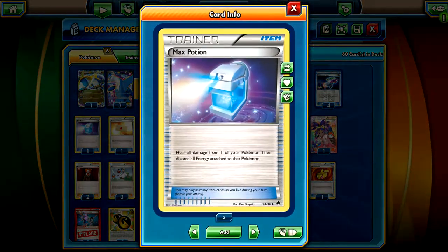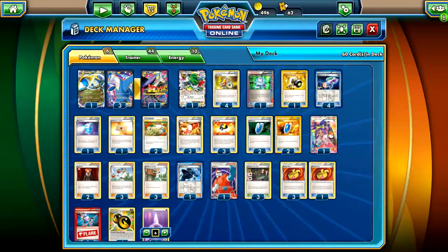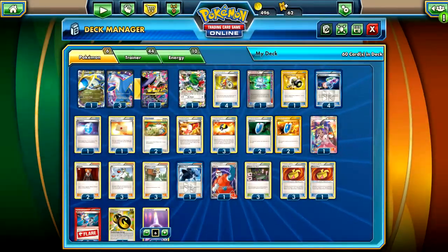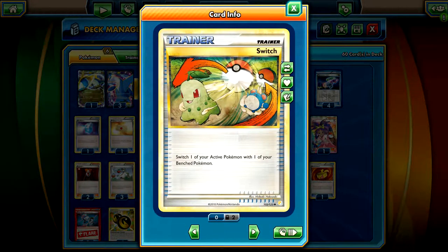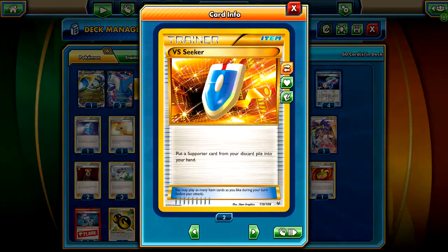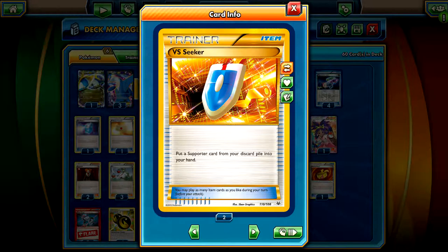Run one Max Potion because you use minimal energy on your Pokemon, so you can just heal the damage from your active or your bench and send your opponent back some turns. Run a Professor's Letter so you can search out energies in case you whiff the actual energy. I play a couple Switch - mostly in case we start Joltik because that really sucks.